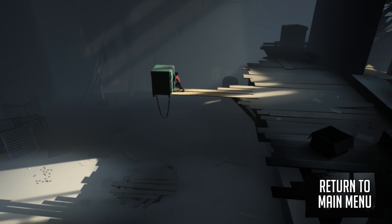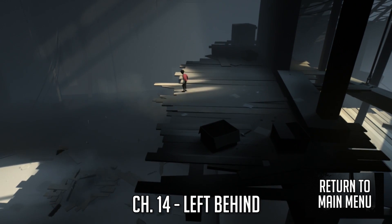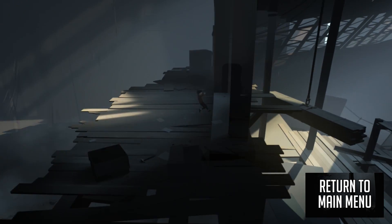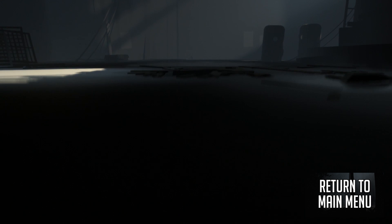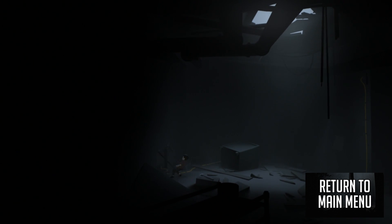The next achievement is going to be found in chapter 14, right after you climb that wooden structure and drop the safe onto the floor to make a big hole. Climb down, and you're going to see the yellow electrical wires going into a vent to the left. Go to the left, pull the vent out, go into the other room, and you're going to see the secret right there.